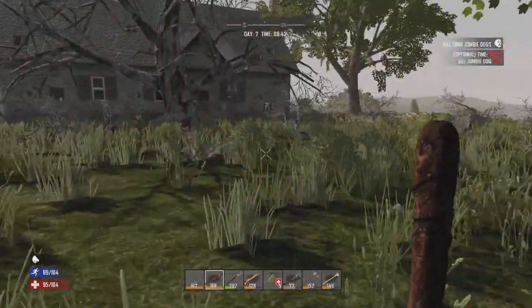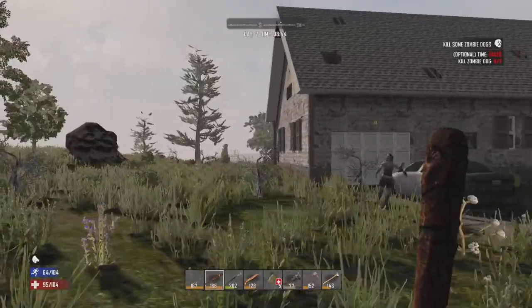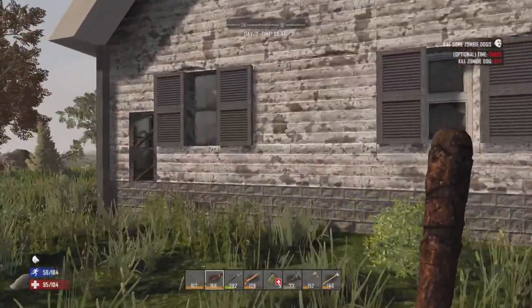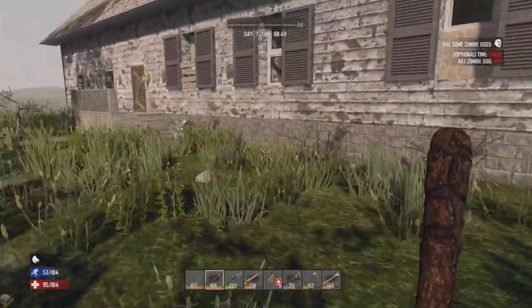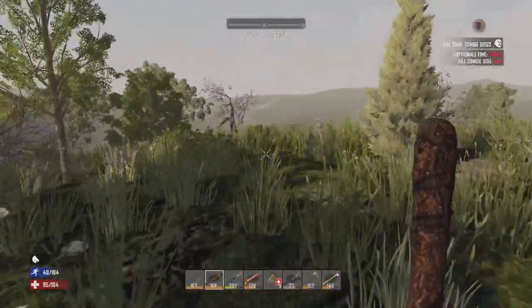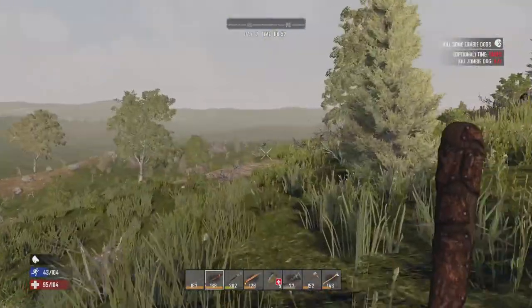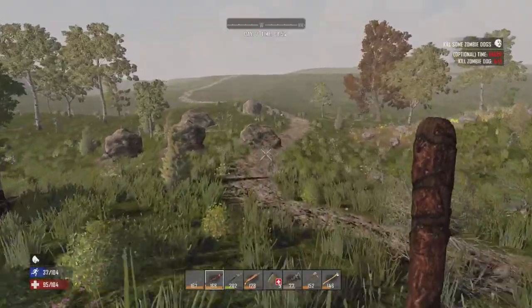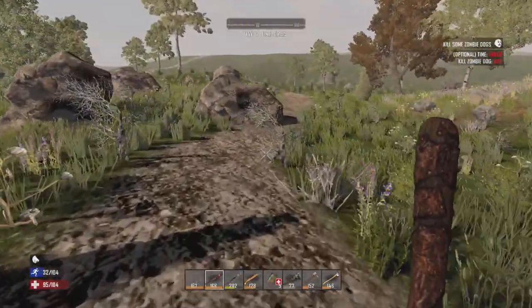This looks similar to the house I used in Challenge Master — it's got a very similar layout and it's got the car out front. That'll just have to be another project for a day to explore in this series.